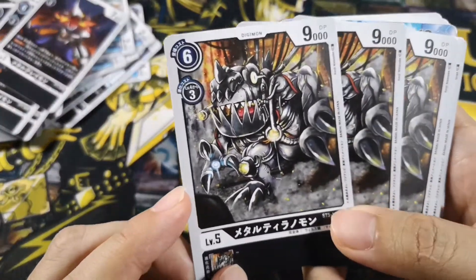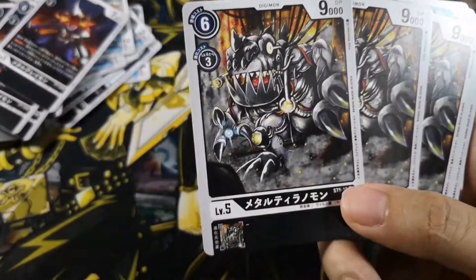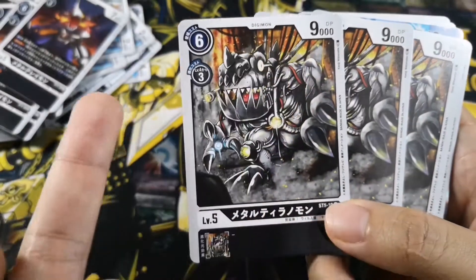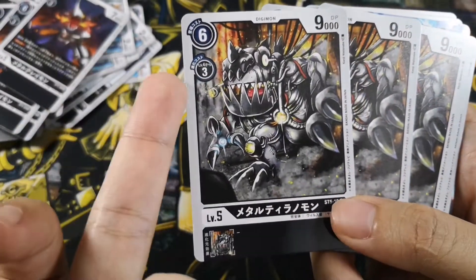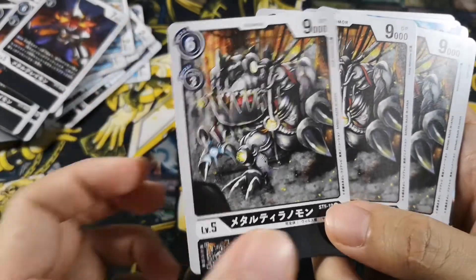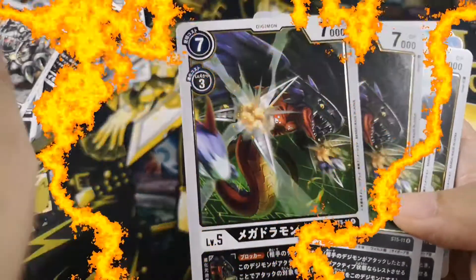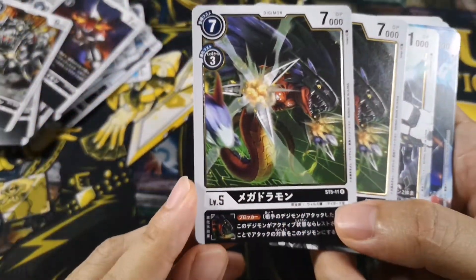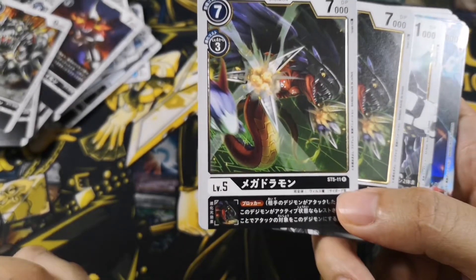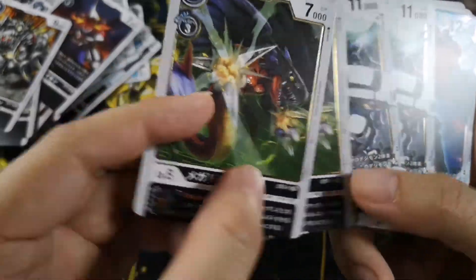This is Metal Tyranomon, a vanilla monster. The other red Metal Tyranomon was a bit better — it had 10k, this one has 9k. We have 4 of it. Then this is Megadramon, which has an ESS effect of giving the Digimon a Blocker, so your level 6 will have a Blocker.